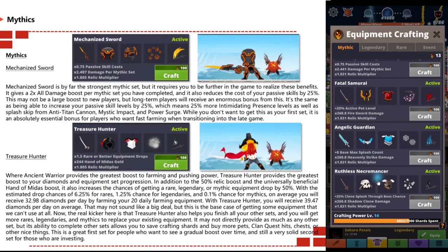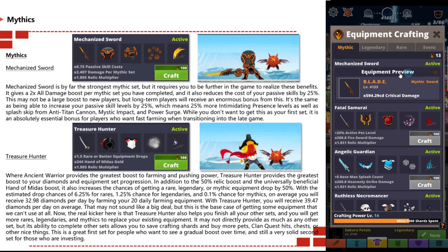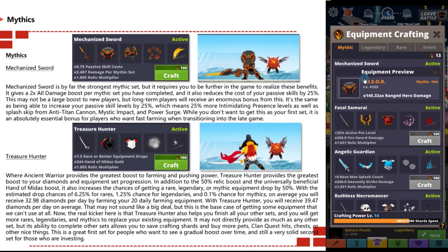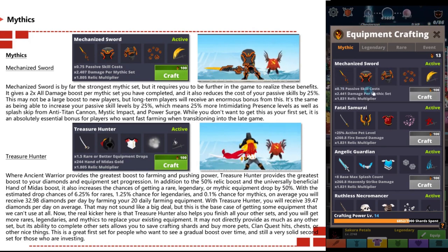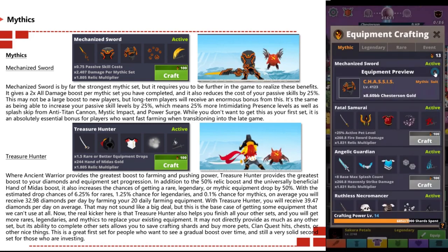The Mechanized Sword mythic set is by far the strongest mythic set, but it requires you to be further in the game to realize the benefits. It gives a 2x all-damage boost per mythic set when you complete it and also reduces the cost of your passive skills by 25%. This may not be a large boost to new players, but long-term players will receive an enormous bonus from this.